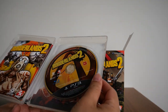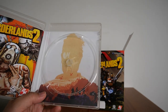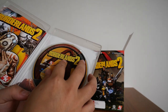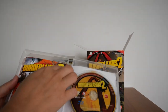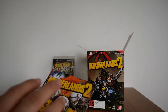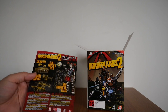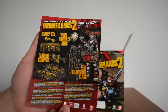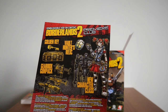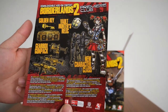Inside we obviously get the Blu-ray disc, and if we pull that out, you get a silhouette of Hyperion and Handsome Jack. You also get the DLC code for the Borderlands 2 Premier Club, which contains the Golden Key, Vault Hunter's Relic, Gearbox Gunpack, and a new character class — the code is printed on the back.